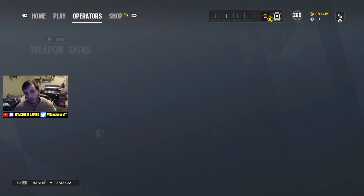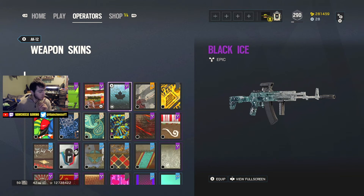Alright boys, that's it for this video! We got five Black Ice: the AK, the FAMAS, the GLAS, Ash's G36, and the sausage. Five Black Ice in one video - pretty damn phenomenal. That's by far the best I've ever done for an alpha pack opening. And we didn't get Ubi-shafted today, which was right there on my notebook list - I thought for sure we would, but not today!